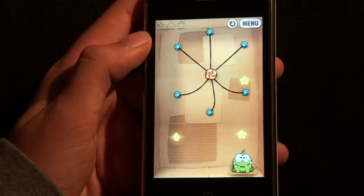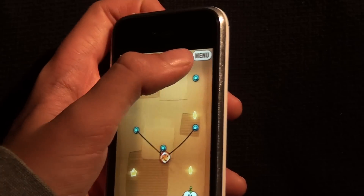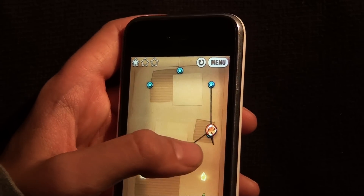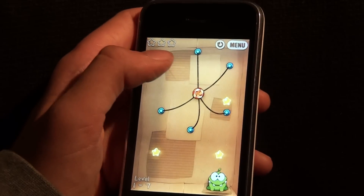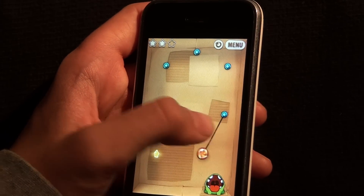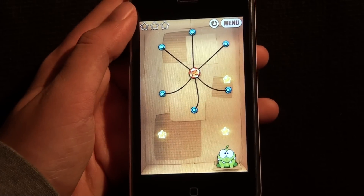It is called Cut the Rope, developed by Chillingo Ltd., available in the App Store for $1. And as you can see, it gets harder and harder. So that's all I have for today. It is my favorite app of the year.